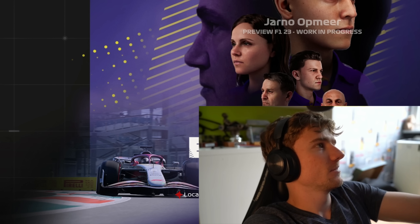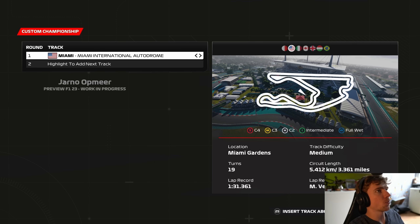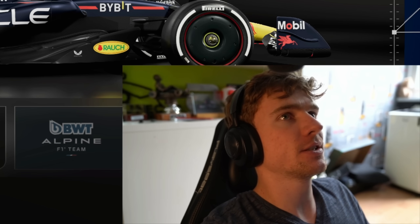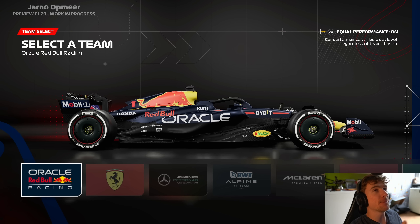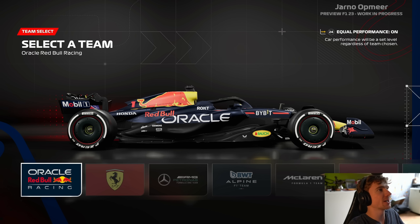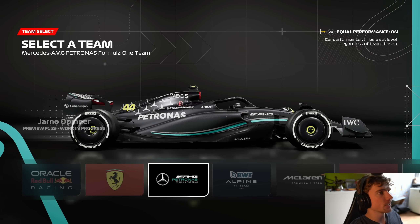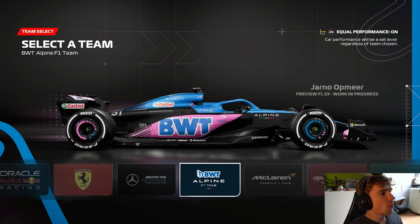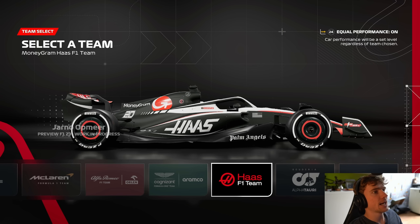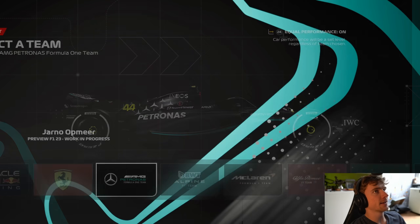Let's head into a little grand prix around the beautiful Silverstone circuit. Silverstone has been changed quite a lot in F1 23, but before we go into that, let's have a quick look at all the cars: Red Bull, Ferrari, Mercedes, Alpine, McLaren, Alfa Romeo, Aston Martin, Haas, AlphaTauri, and Williams. But we're going to be driving with...